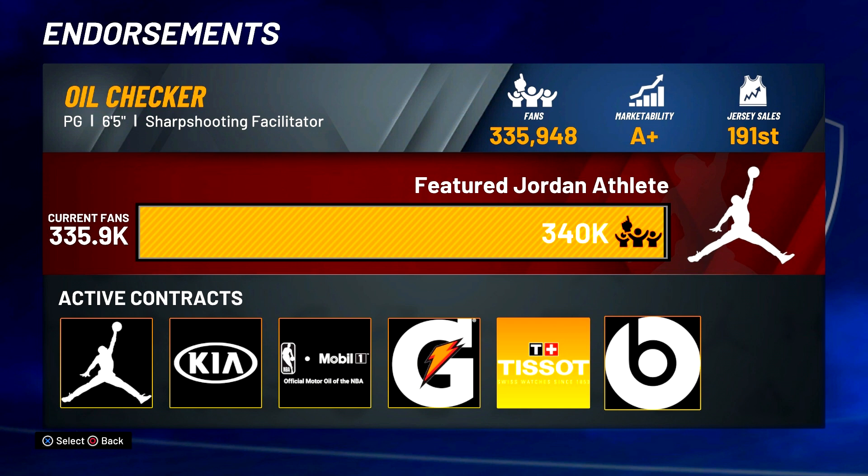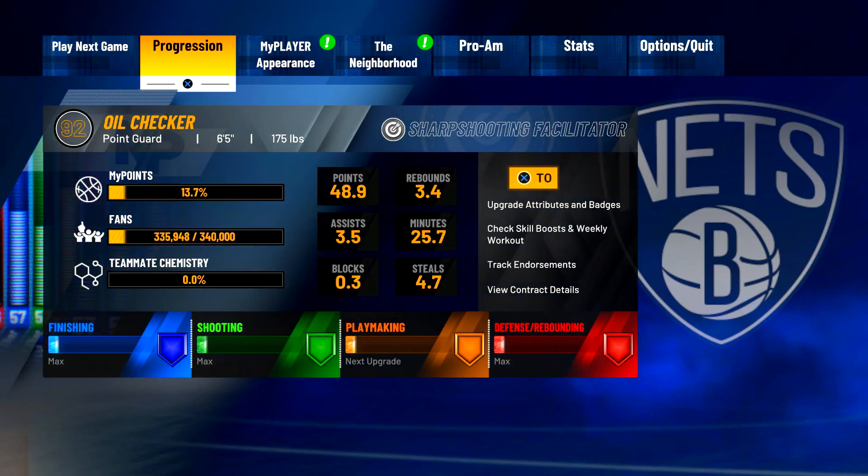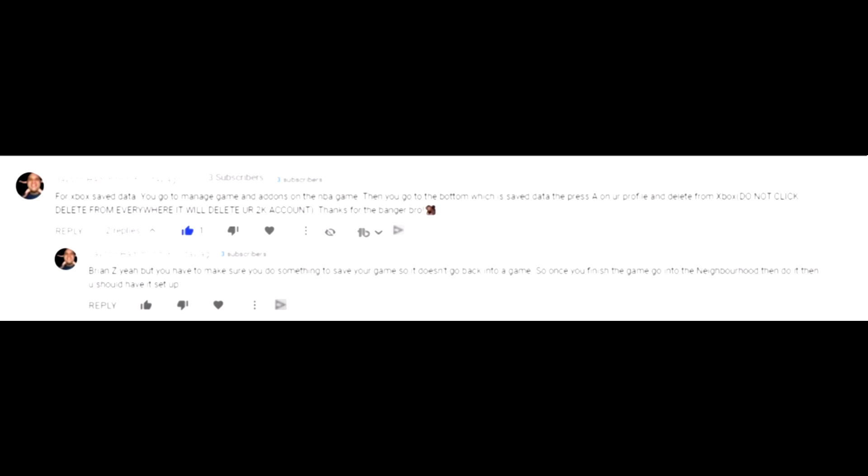For the Xbox version, once you're at the point where you have a game you're about to play right before you get your endorsement, go straight to the neighborhood — that's going to save your progress. From there, go to Manage NBA 2K21, go to the Add-ons tab, then go to the very bottom which will be Save Data. Press X on your profile and select Delete from Xbox. Do not click Delete from Everywhere or you're going to lose your players and all your progress. Delete from Xbox only.